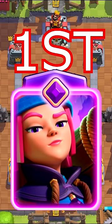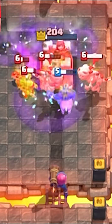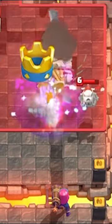Finally, number one is the Firecracker — definitely the funnest evolution. Not to mention it can hit the tower from the bridge doing crazy amounts of damage.